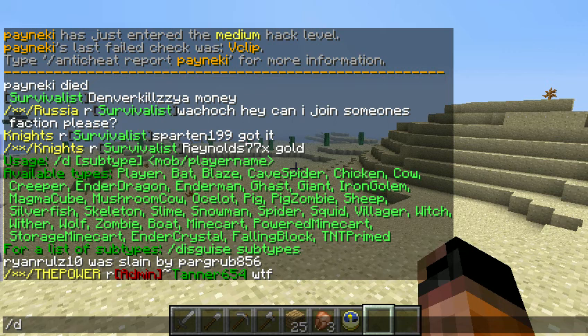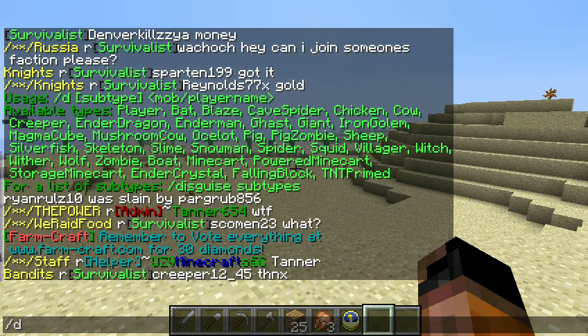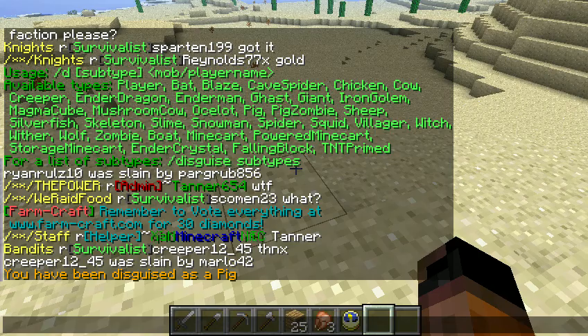So if you did backslash D — what should I turn into? I kinda want to turn into a pig. So if I did backslash pig, you'll see in the chat you would have been disguised as a pig.